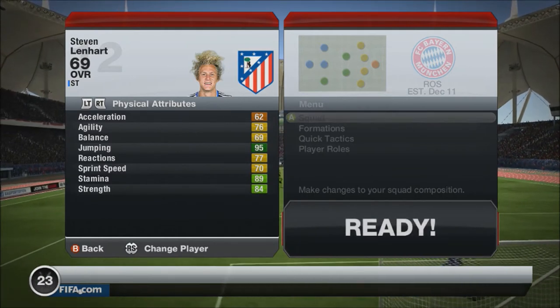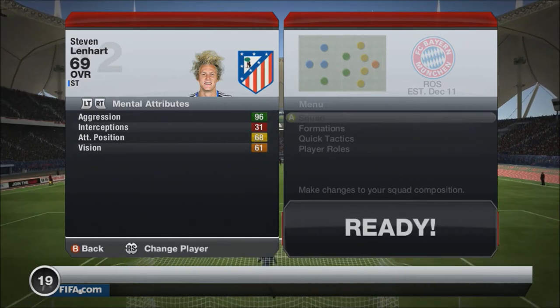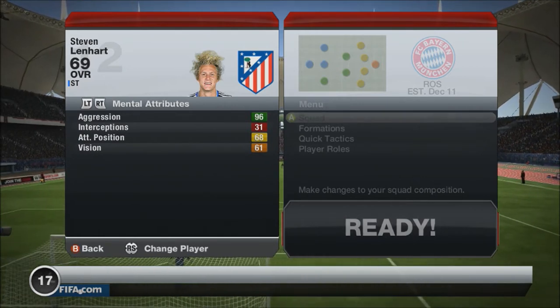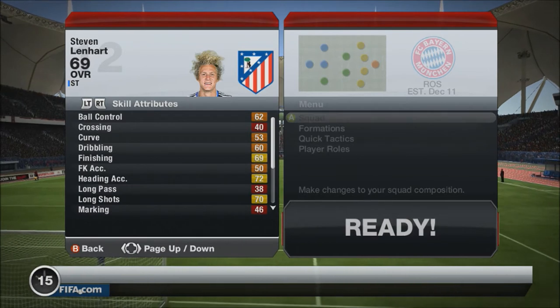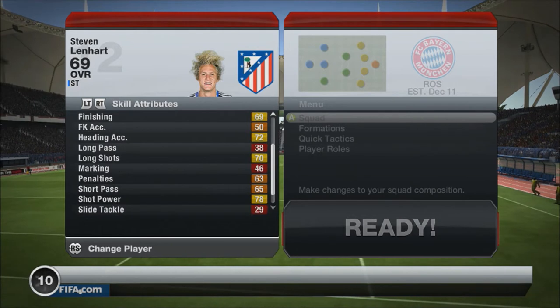You can see from his physical attributes he's got incredible jumping for somebody who's 6'1", incredible aggression, good strength. His skill attributes are kind of what let him down — he's only got 69 finishing and 78 shot power.